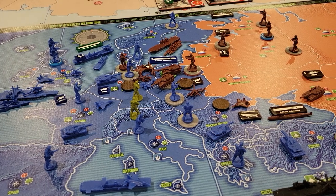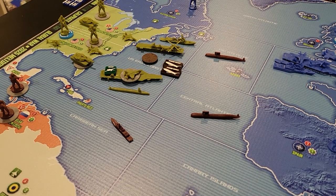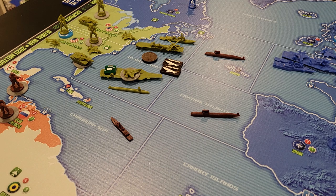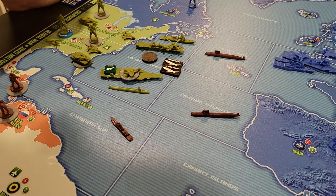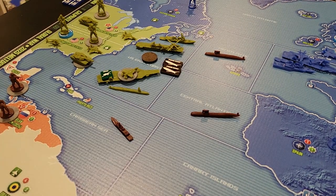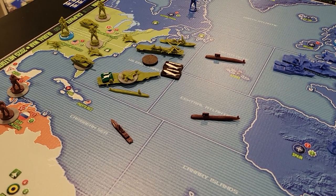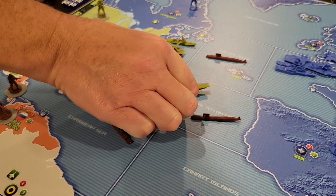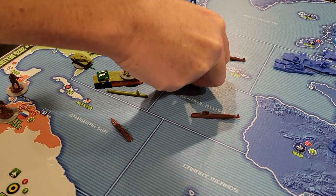Cruise missiles making naval strikes resolve at their full attack value of three. So these two will be at three each — they have target select. I rolled a two and an eleven, so I not only hit but I can target select. I will put a hit on the super carrier — that's one damage. I have these cool damage markers Doug provides, so I'll put that on there. That is resolved.